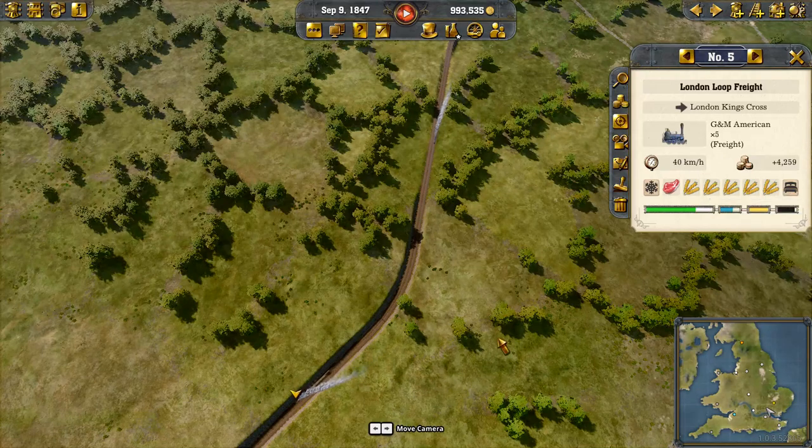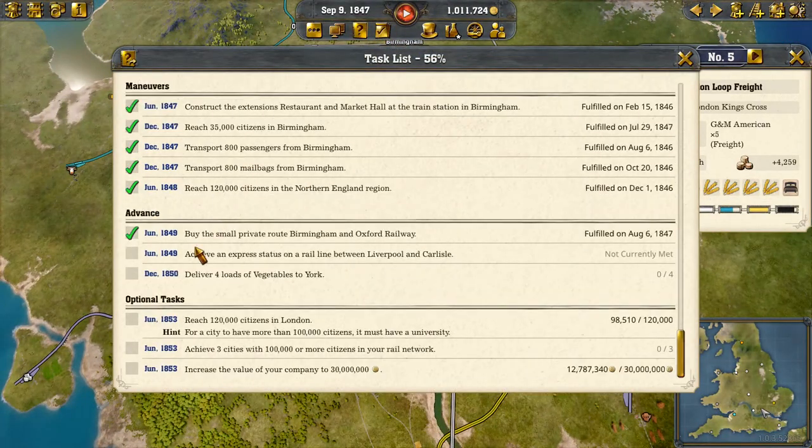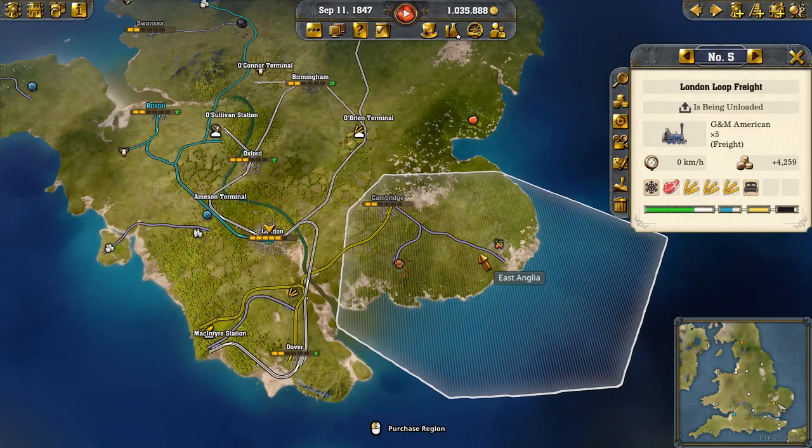It's making a nice little bit of money. Today we have a couple more tasks to do. We need to achieve express status on a rail between Liverpool and Carlisle, and then deliver four loads of vegetables to York. I'm thinking the easiest vegetables are probably going to be down here in East Anglia.